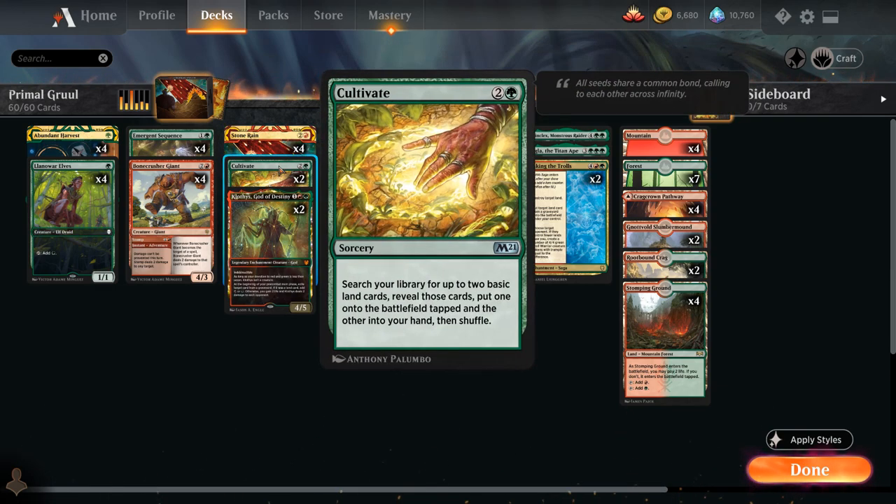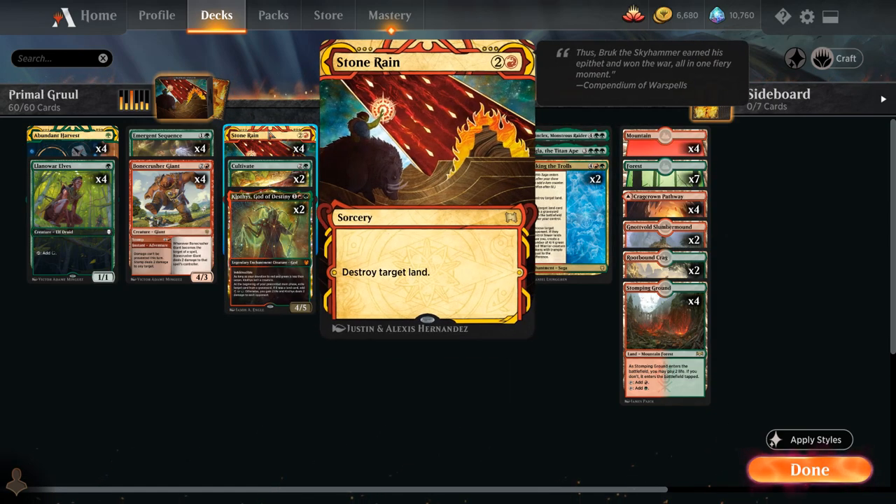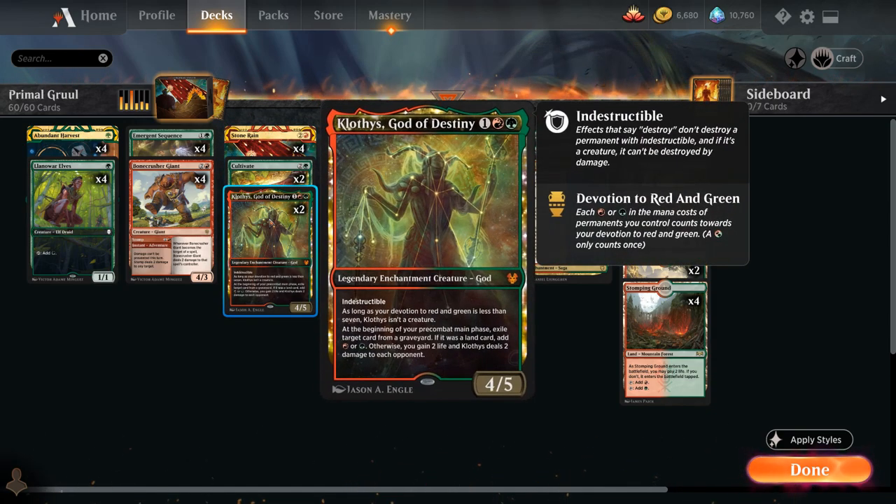At 3 mana, besides the full playset of Stone Rain, we have 2 copies of Cultivate for extra ramp — great for ramping into Waking the Trolls with extra lands in play. We also have 2 copies of Klothys, God of Destiny — the 3-mana 4/5 legendary indestructible enchantment creature God. It becomes a creature only if our devotion to red and green is at least 7. At the beginning of our precombat main phase we can exile a card from a graveyard: if it was a land we add red or green mana, otherwise we gain 2 life and Klothys deals 2 damage to each opponent — acts as graveyard hate, helps us ramp especially after destroying the opponent's lands with Stone Rain, and is searchable with Primal Command.